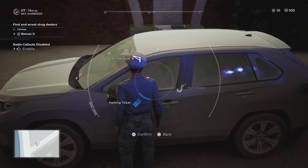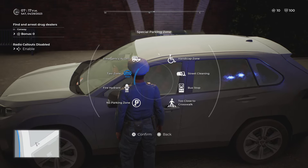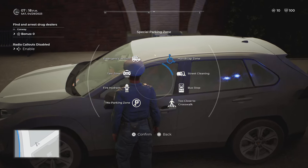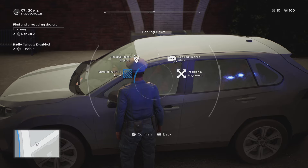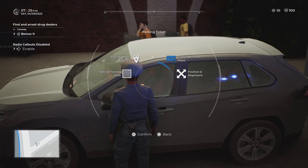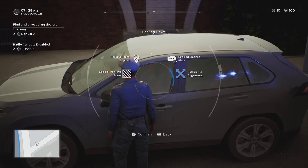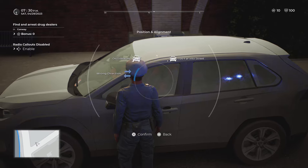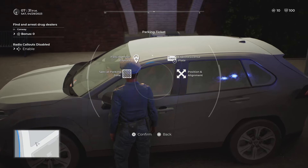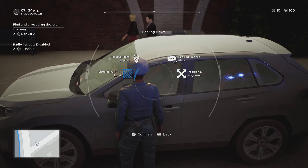Keep in mind those violations — expired meter and position/alignment — do not authorize a tow. In order to tow a vehicle, the vehicle has to be parked in a special parking zone. Here are all the parking violations you can tow for: special parking zones, and also expired license plates — you can tow for those as well. Expired parking meters and position/alignment violations are not towable.